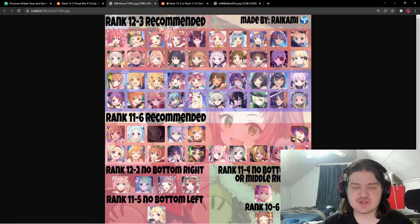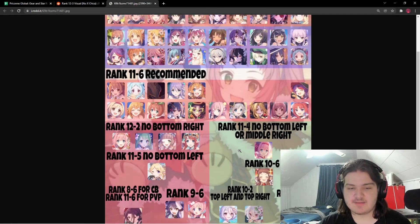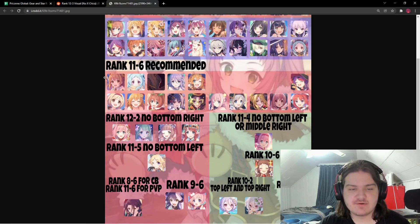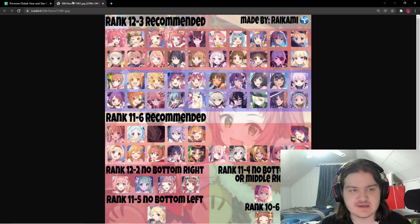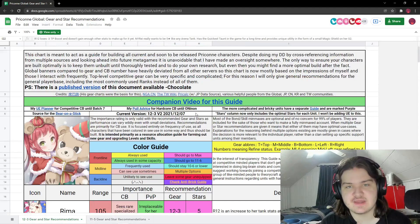That pretty much covers everyone. Here is a visual made by the great Raikami — also really good. As you can see, most characters are going to want to be ranked 12-3, while most tanks are actually going to be rank 11-6 recommended, which honestly isn't surprising. I'm positive that as we get ranks 12-4 and 12-5, tanks will probably be pushed up to rank 12, but we'll see. That covers this entire rank 12-3 versus rank 11-6 video — hope you all enjoyed, and I'll see you in the next one!